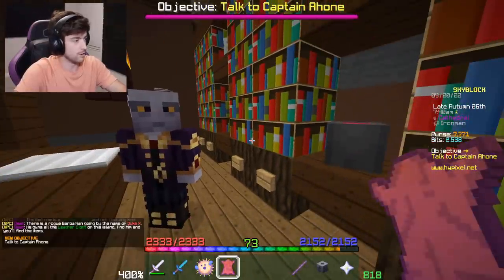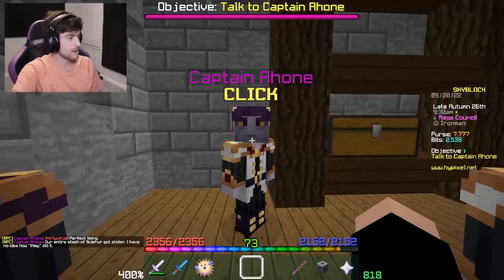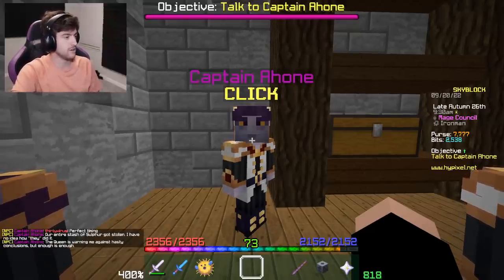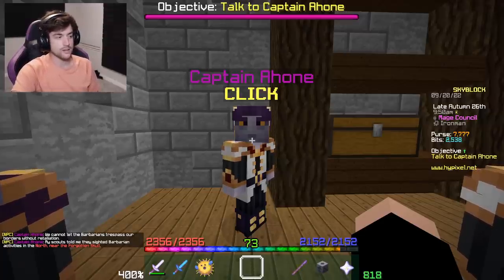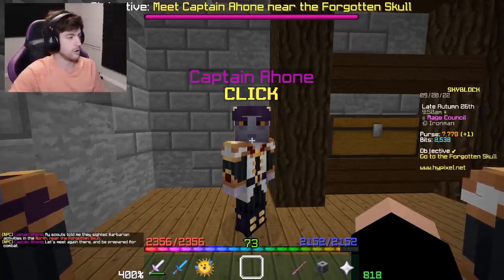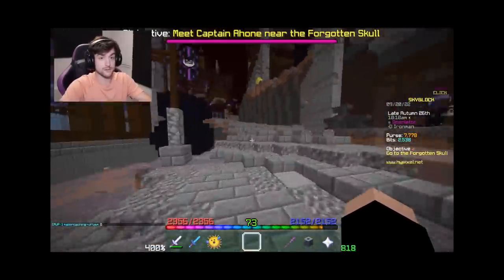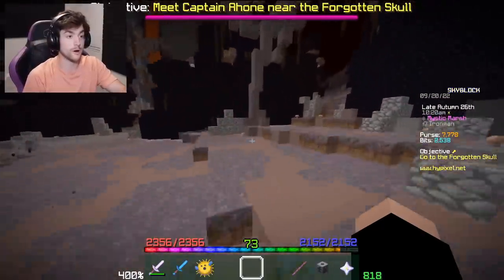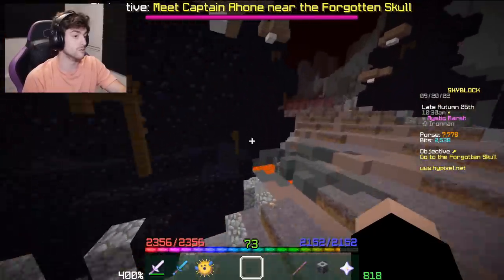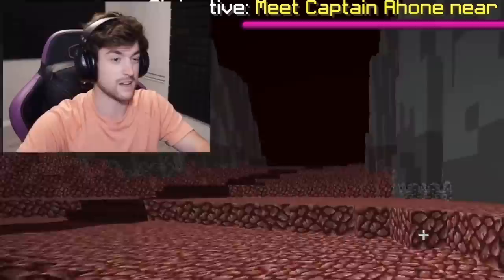There's a rough barbarian named Duke X who owns all the leather cloth on this island - find him and you'll find the items. Our entire stash of sulfur got stolen and we cannot let the barbarians trespass our borders without retaliation. My scouts cited barbarian activities near the Forgotten Skull - meet me there and be prepared for combat. I don't think I'm ready for Kudra, but we got the lumino fiber part done - probably the most annoying part.